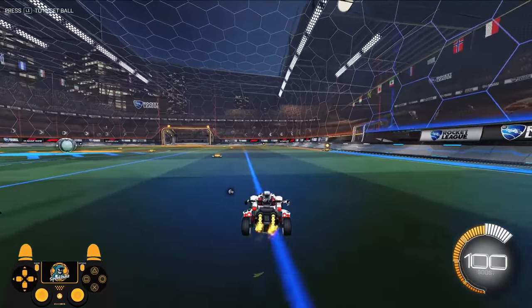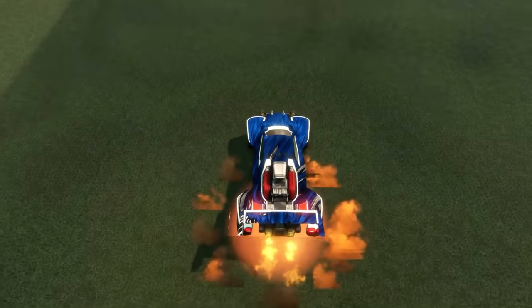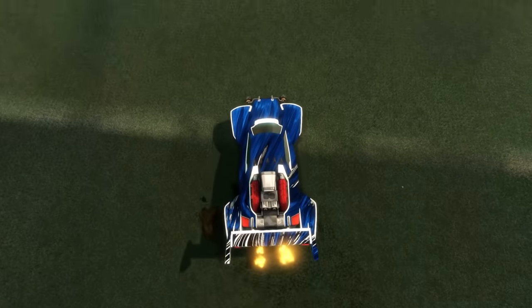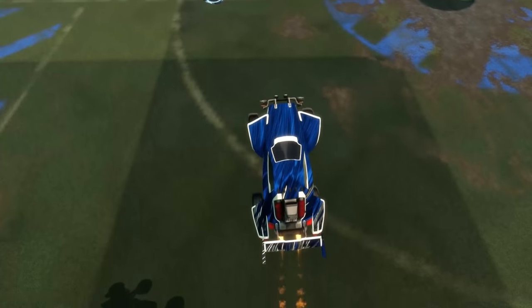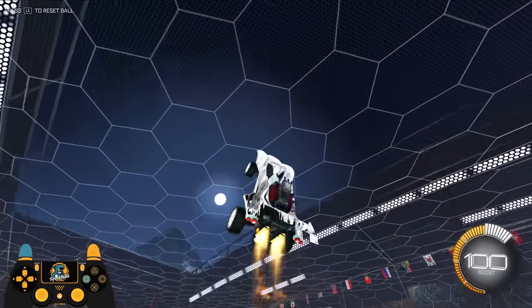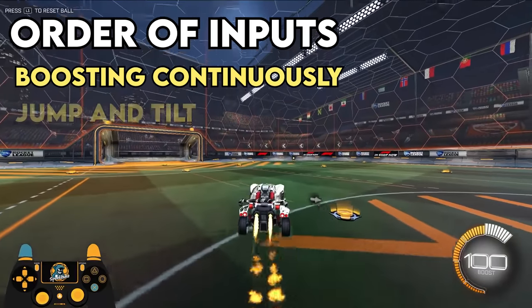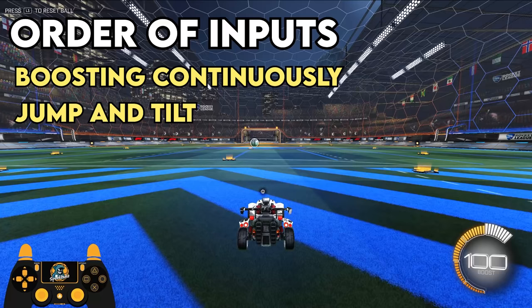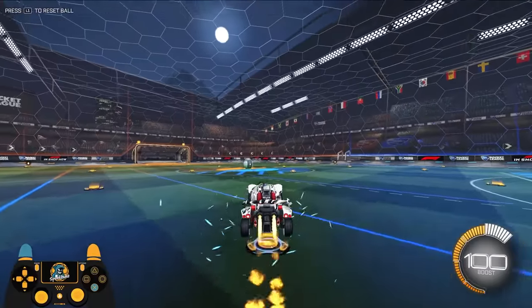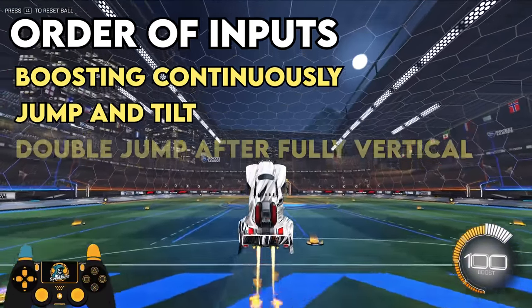Let me show you the actual way you want to aerial. Instead of jumping, tilting back, jumping, and finishing, what you want to do is jump and pull down as long as you can to get the most height possible. Tilt back until your car is completely vertical, then jump once your nose is almost facing directly up. A tip Fireburner gives in his tutorial is to actually start pulling down on your joystick before you take off — this makes the pullback instantaneous. Then you pull back until your nose gets straight up, and only then do you actually double jump.